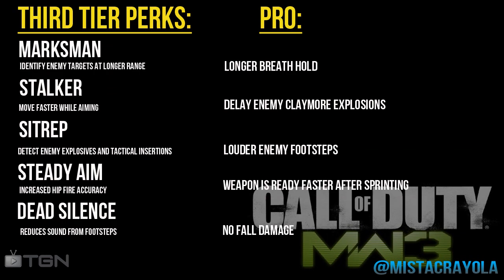For third tier perks, first we have Marksman which identifies enemies at longer range — it puts a little red crosshair around the enemy so you can locate them, useful if you have bad eyesight. Pro gives longer breath hold. Next we have Stalker — move faster while aiming, very useful around corners. The pro perk delays enemy claymore explosions. Sit Rep detects enemy explosives and tactical insertions, with louder enemy footsteps on pro. Steady Aim increases hip fire accuracy and weapon is ready faster after sprinting. Dead Silence reduces sound from footsteps.